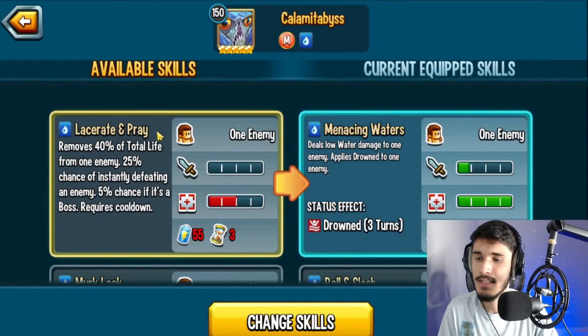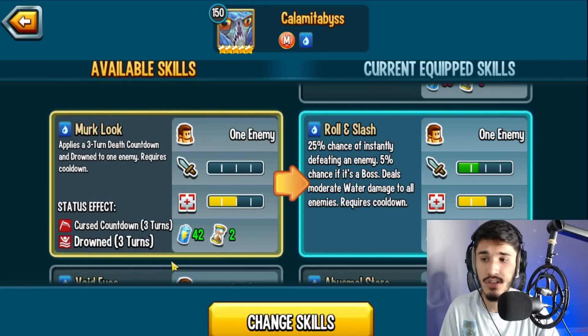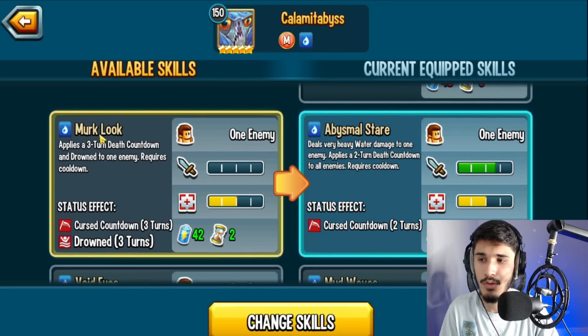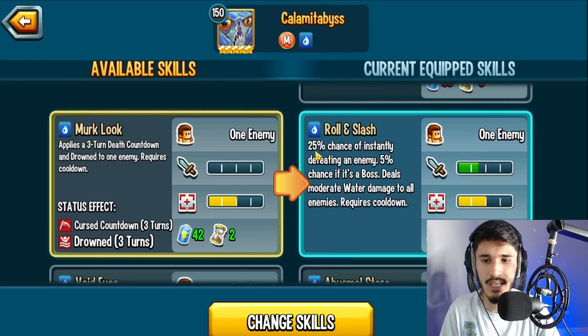We have this prey skill which removes 40% of total life from one enemy, a 25% chance of instantly defeating the enemy, and 5% if it's a boss. This monster will be pretty good for team wars and also the adventure map for those of you struggling there. There's also a skill that applies a three-turn death countdown and drown to an enemy — I don't really want to run that. We also have Roll and Slash: a 25% chance of instantly defeating the enemy, 5% if it's a boss, dealing moderate water damage.